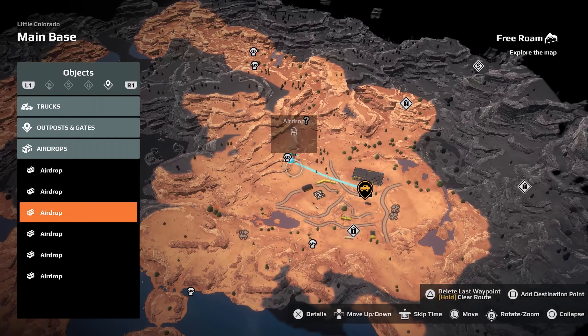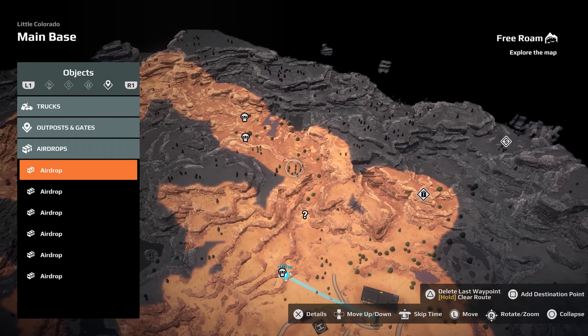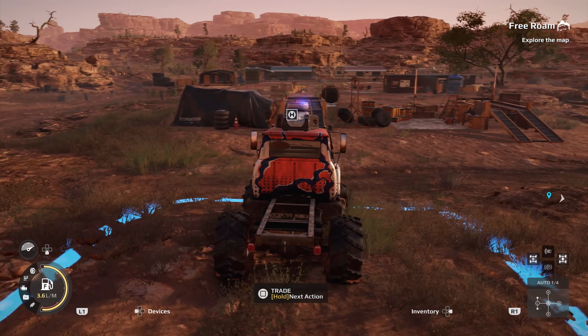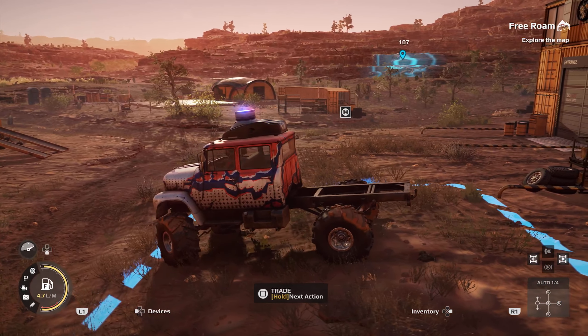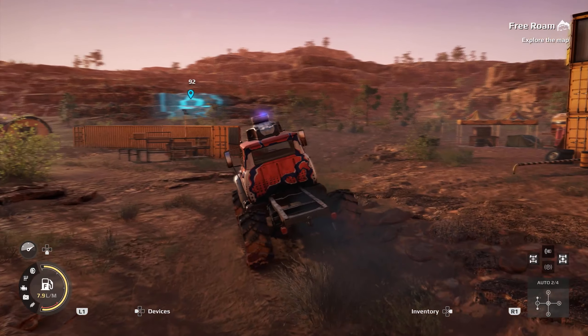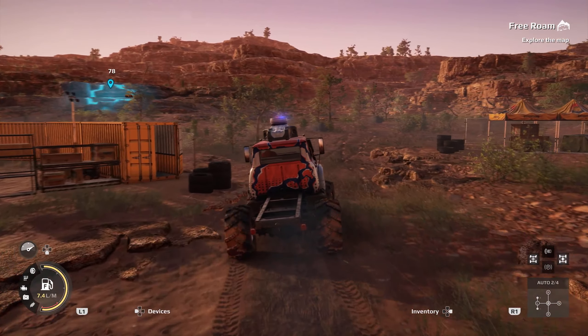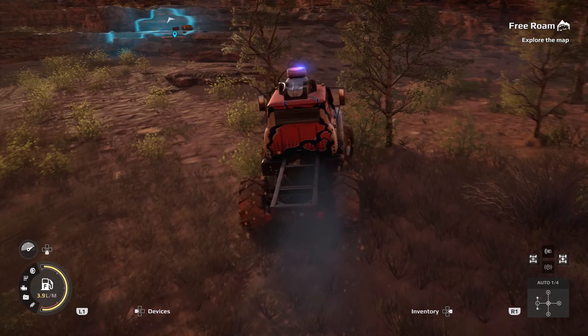Just head over to this airdrop and end it. If you go to the other airdrops, you're not going to get nearly as much money, and on a per-hour basis it's just not worth it. So as soon as you spawn right in here, we're just going to head over to that blue spot, then quit the Free Roam, and you'll get yourself $5,000.